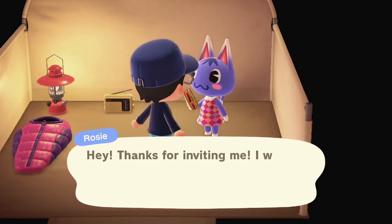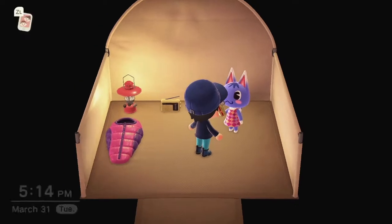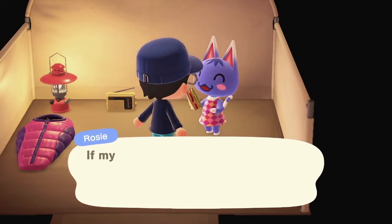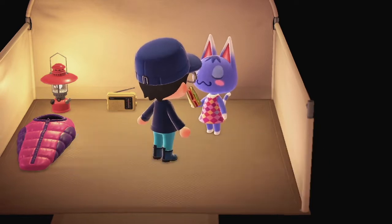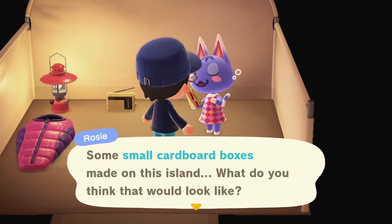Rosie says thanks for inviting her and she just had to zip right over. When it comes to being outdoors, she usually goes glamping because regular camping isn't glam enough. She mentions some small cardboard boxes made on this island and asks what I think they would look like. I say make one for me, and she gives me the recipe for some small cardboard boxes.